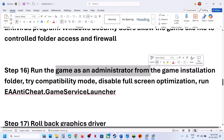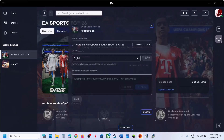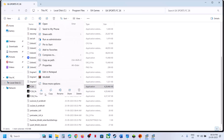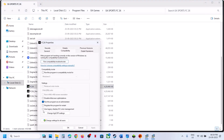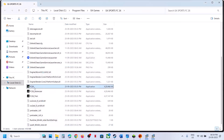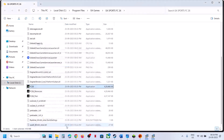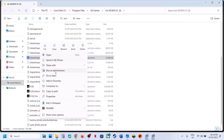The next step is to run the game as an administrator from the game installation folder. Go to the game installation folder, make a right click on the game .exe, go to Properties, and go to the Compatibility tab. Put a check on the box that says 'Run this program as an administrator', hit Apply, and click OK. Launch the game. You can also try Windows 8 or Windows 7 compatibility mode — hit Apply, click OK, and launch the game. You can also try launching the EA Anticheat Game Service Launcher as administrator and check.